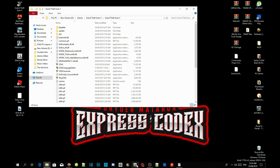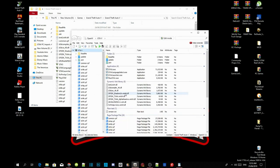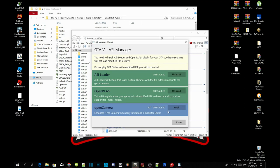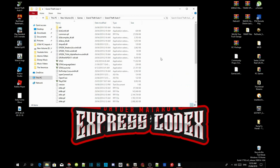Go to OpenIV, then go to GTA V Windows. Go to Tools, then ASI Manager. Install ASI Loader and then install OpenIV.ASI. An application will pop up — just select Yes and install. Then install your OpenIV, close the application, and minimize OpenIV.